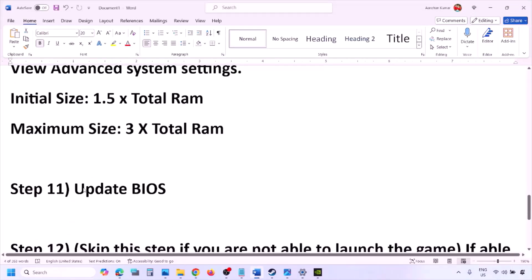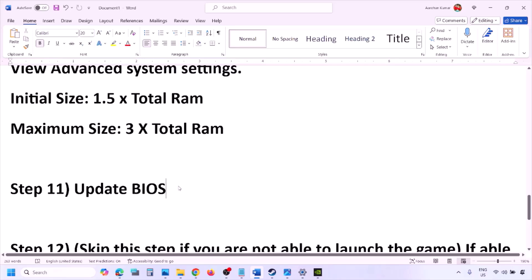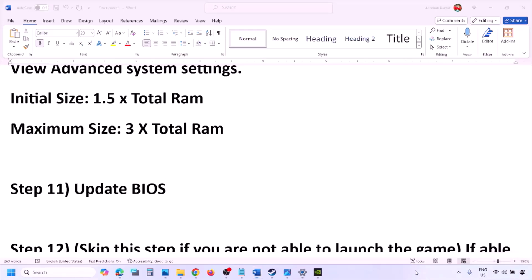The next step is to update the system BIOS. Go to your system manufacturer's website — Dell, Lenovo, etc. — select your model number, and find the latest BIOS update in the software and download page. For laptops, make sure the battery is above 10% and the AC adapter is connected before updating. During the BIOS update your system will restart — do not unplug the power cable. After the update, log into the computer and launch the game.